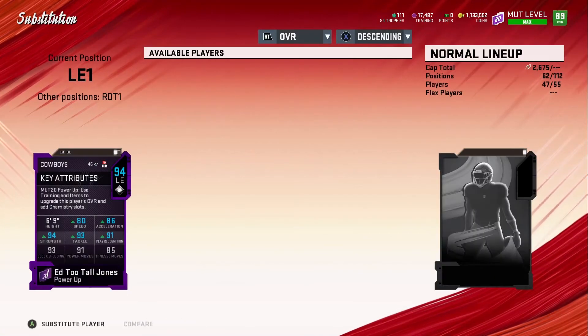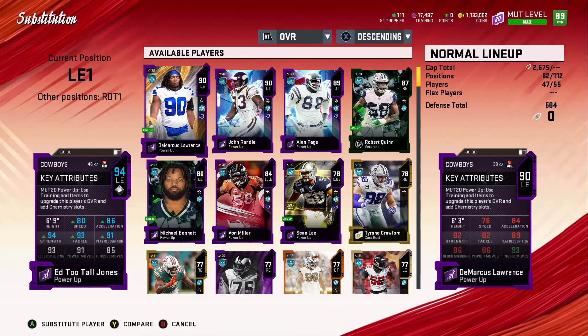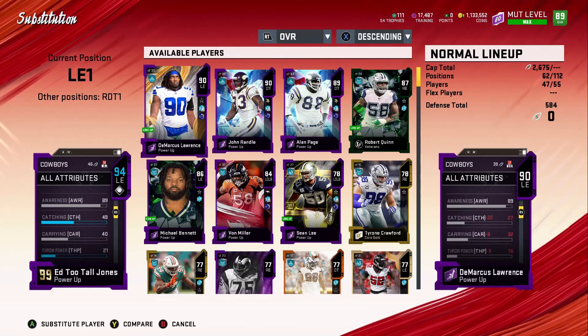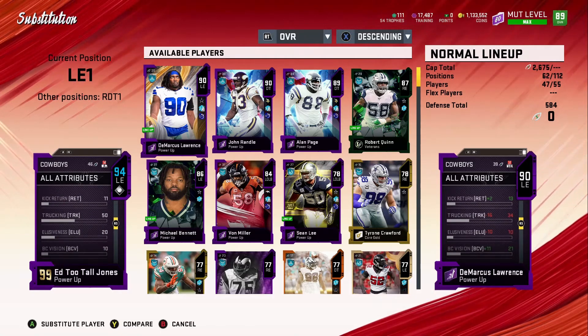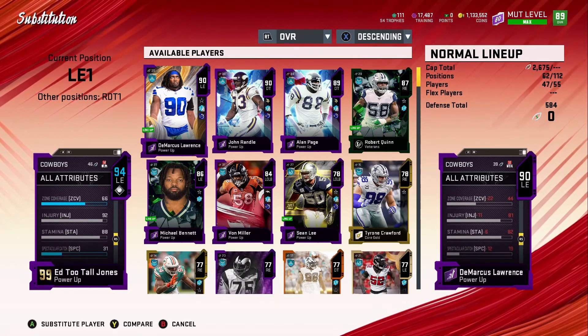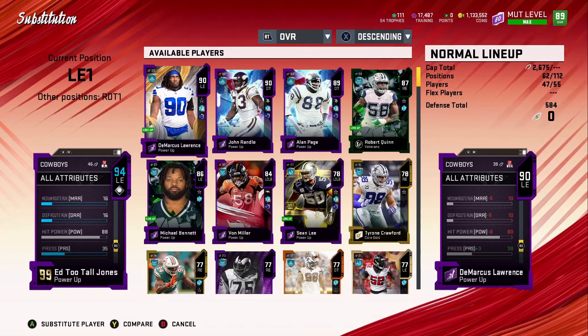You guys already know his stats, but I'll show them for people who may not have seen the other videos. He's 80 Speed because I got Sprinter as well as extra speed from the Cowboys chemistry. 94 Strength, 93 Tackle, 91 Play Recognition, 86 Acceleration, 93 Block Shedding, 91 Power Move, 85 Finesse Move. This card is glitchy. His Hit Power is 88 — and he already gets Enforcer with only 88 Hit Power. That's pretty amazing. His jumping is 87, which is good especially with his height. Zone coverage is 66, which is pretty good for a DL.